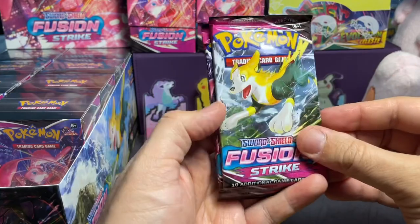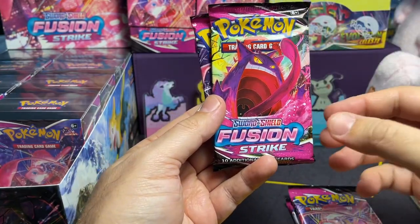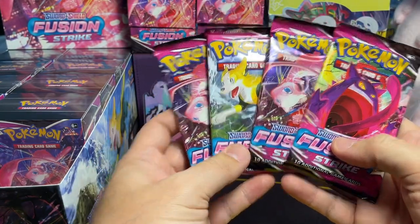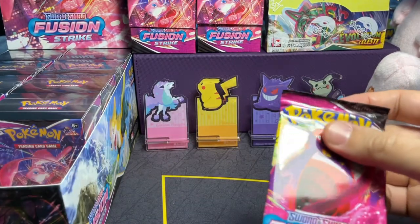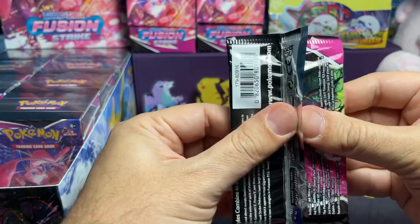We have a Bolton pack, a Mew pack — of course there's lots of Mews in this set — a Gengar pack, that's the alt art, and another Mew. So far that's three different pack types. I don't know what the fourth one is. This is all brand new. Let's start with the Gengar and see what we get inside in box number one.